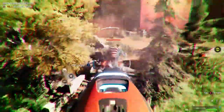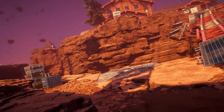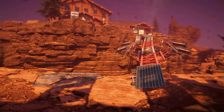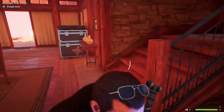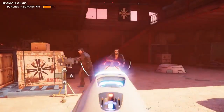While Mars is the epitome of a Far Cry from Hope County, players will be able to make some psychedelic trips back to Nick's hometown by exploring geysers on the Red Planet. Geysers transport you to a twisted version of Montana, allowing Nick to finally get some closure on an old enemy of his — John Seed.